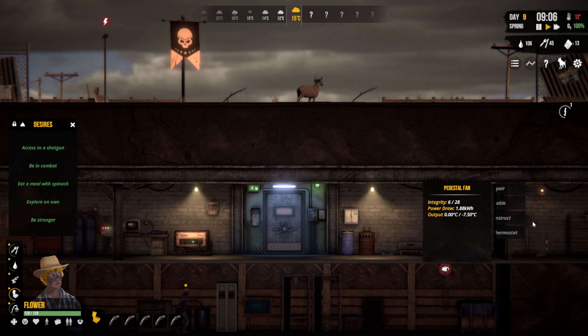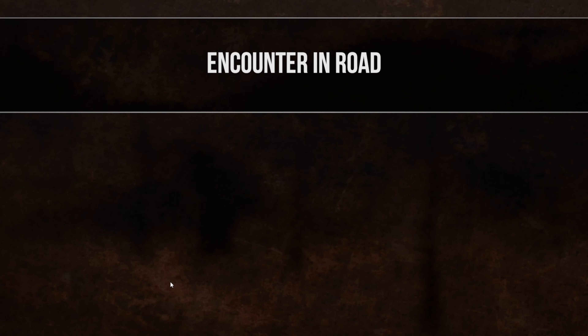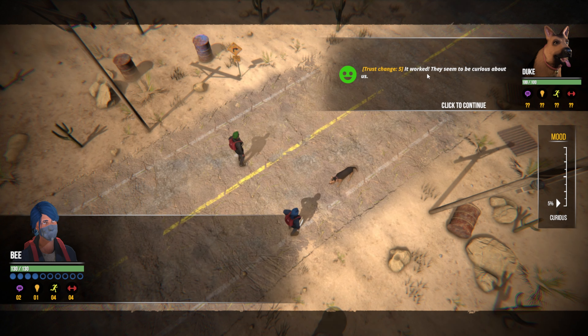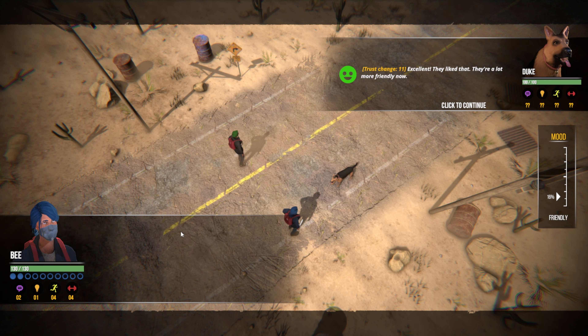Before you craft that you need to repair this. Party's encountered a friendly animal — you've stumbled across a dog. Its behaviour seems very cautious towards you. Try to calm, stay still — it worked! It seems very curious. Throw some scrap — excellent, they like that, they're more friendly now.